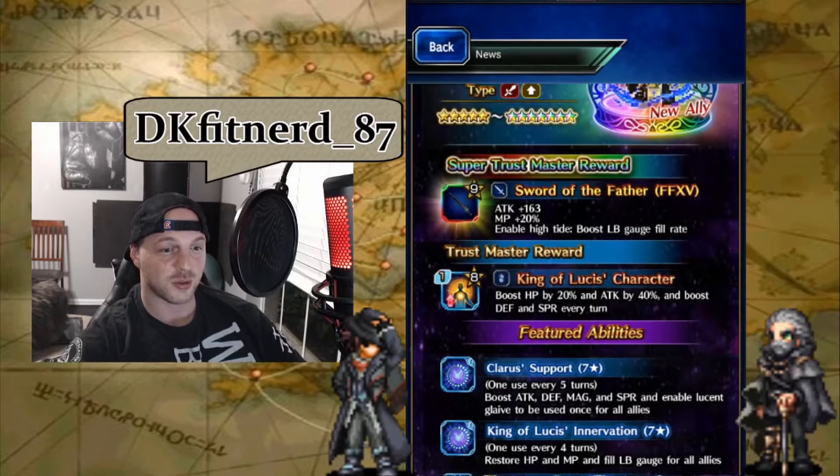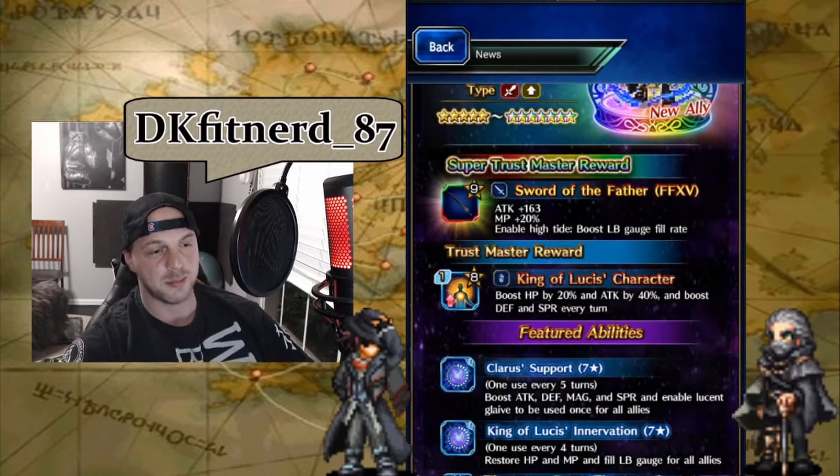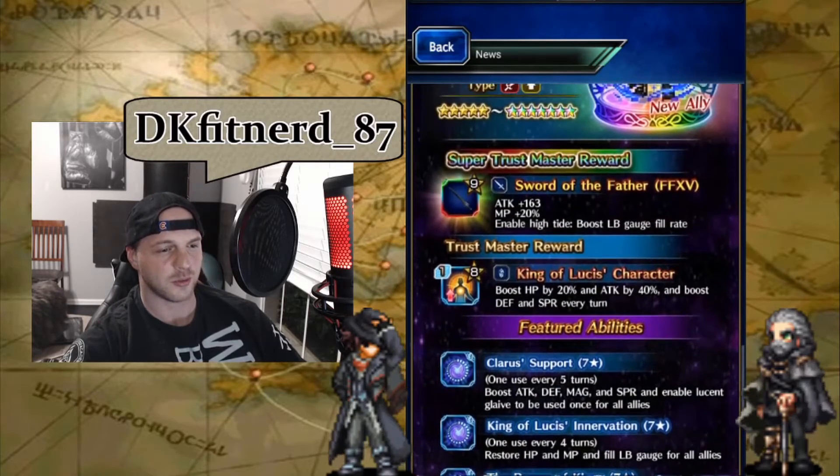Super Trust Master Reward is the Sword of the Father — a sword with 163 Attack, MP plus 20%, and High Tide. It's a pretty solid STMR. High Tide on a regular one-handed sword can be paired up with another sword that has High Tide Plus from the item world, such as your Bowie Knife or any other knives you've been taking in there. Nyx's Dagger also comes to mind, which adds elemental resistance as well. Definitely pair it up with the Sword of the Father if you've got Nyx's Dagger with High Tide Plus.